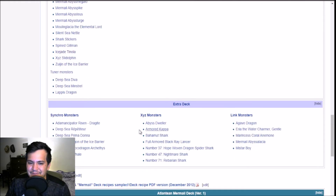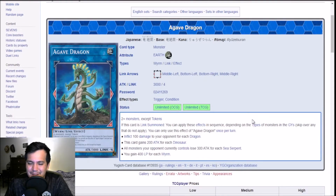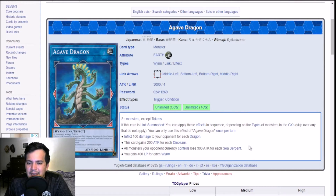Looking at the extra deck: I'm seeing the new Deep Sea stuff — Dragite for spell negation, Gungnir, Arc Dragon, Orwell. We've got some Sharks, Abyss Dweller, link monsters. Agave Dragon — Link 4, 3000 attack. If it's link summoned, you apply effects in sequence depending on the type of monsters in the graveyard. Sea Serpent: all monsters your opponent controls lose 300 attack for each Sea Serpent in the graveyard. This is basically just another Poseidra.